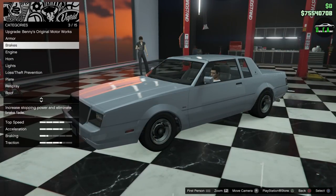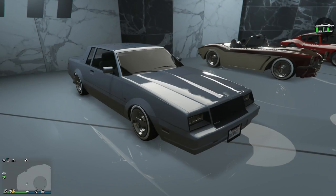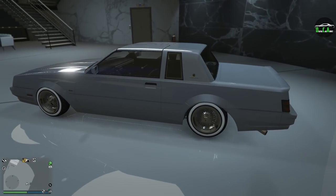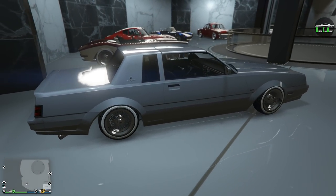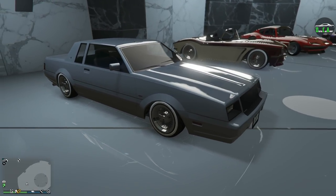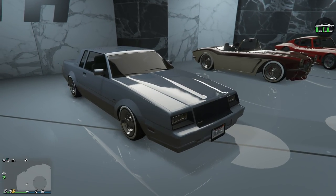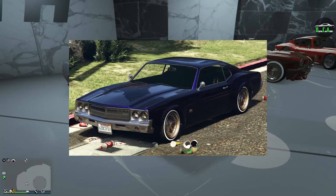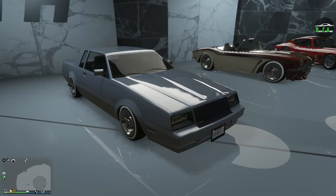We're going to be focusing on the Faction Custom today because the regular Faction doesn't have any visual upgrades except for the roof option. In terms of performance, this car is pretty slow — around the pace of the Ellie. The regular $36,000 one and the $300,000 custom actually have the same top speed, which is really unfortunate. The custom version does handle a lot better, but the same straight-line speed is annoying compared to something like the Sabre Turbo Custom.